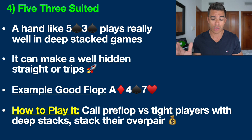Similar to the previous hand, you want to call preflop versus tight players in particular, especially in position with deeper stacks, and look to stack their over pair. This is one of my absolute favorite hands to play versus those tighter, nittier players — if they hit top pair with ace king, they're not folding, and recreational poker players don't fold that hand either.